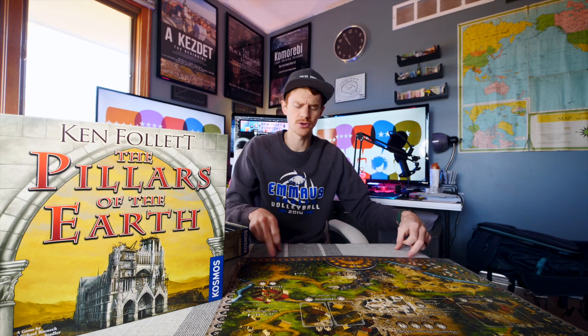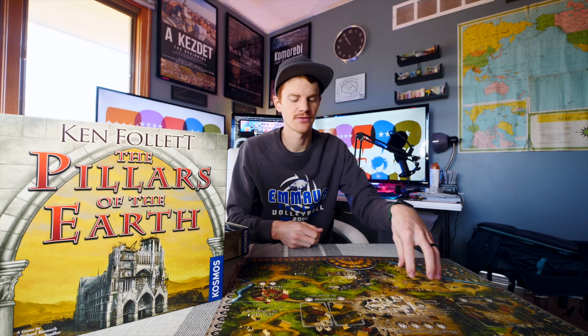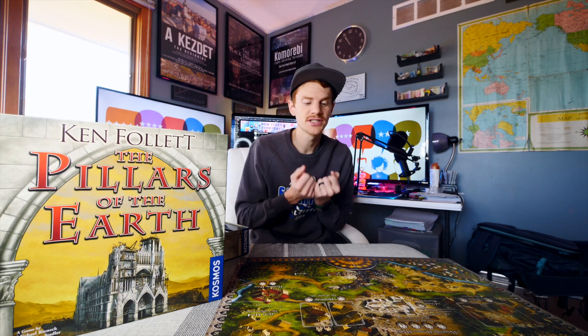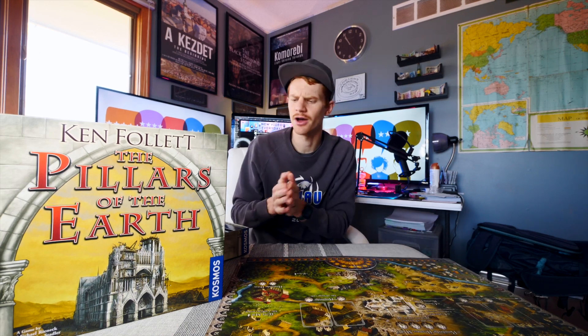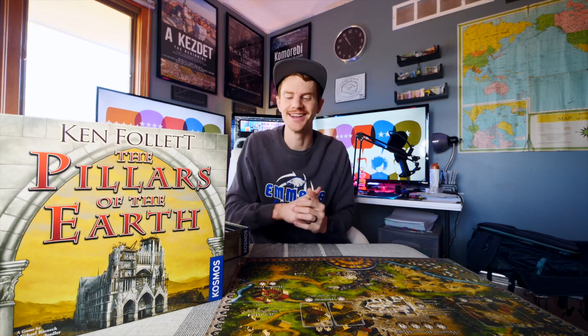You're going to have some resource cards and some worker cards. You'll be mining sand from the gravel pit, stone from the quarry, and wood from the forest. You're going to use those to build the cathedral right here in the middle. This is based off of a book, which I have not read — but you don't need any context or previous knowledge to play.